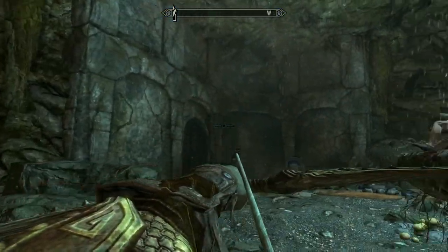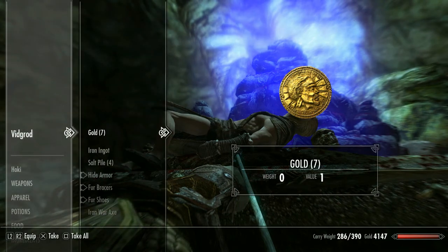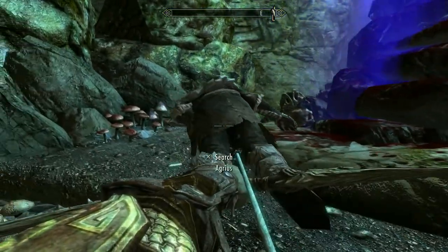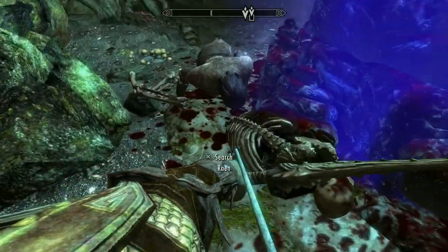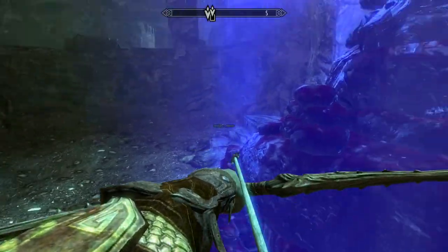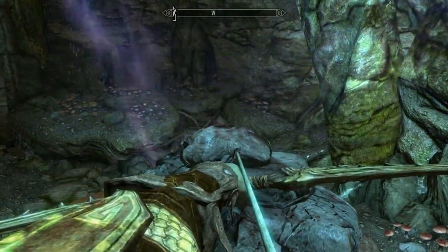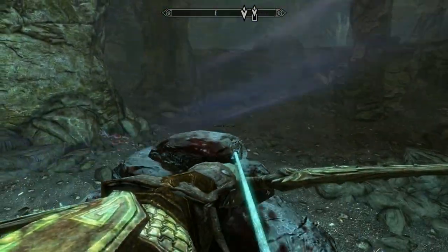There doesn't seem to be anything around here. There's some bodies. I don't really want to feed on them. If they're still here when I leave, I'll feed on them then. I'm sure there'll be other bodies. Now what is this? Can I have a look? Is there something on top? Shut up, Barbas. I'm concentrating.